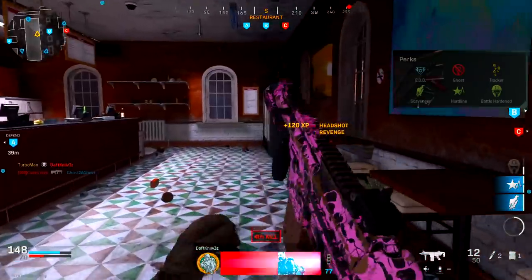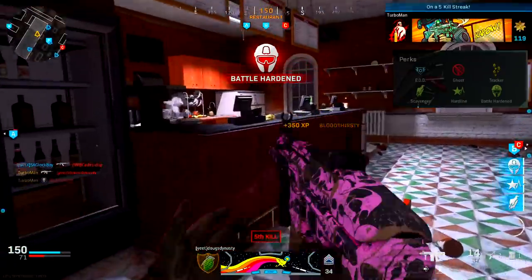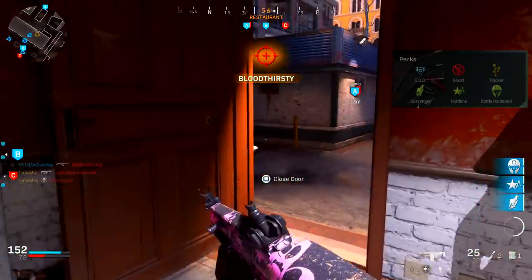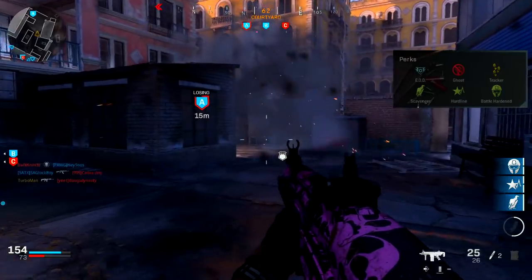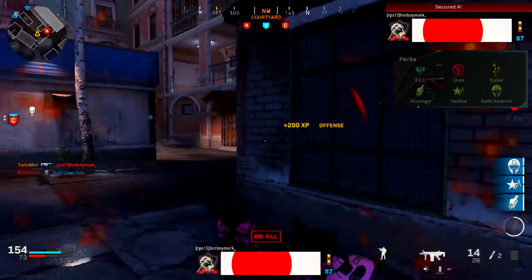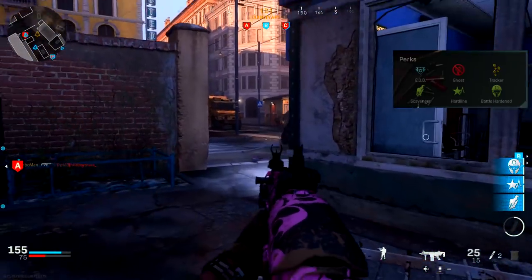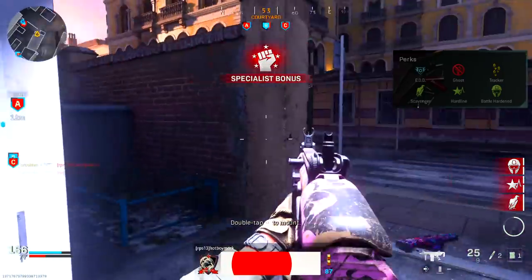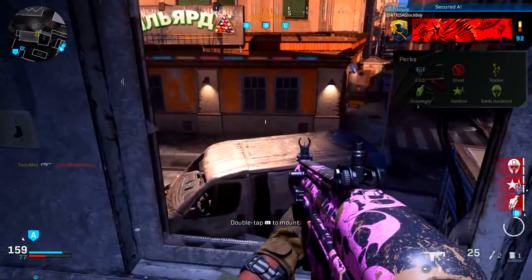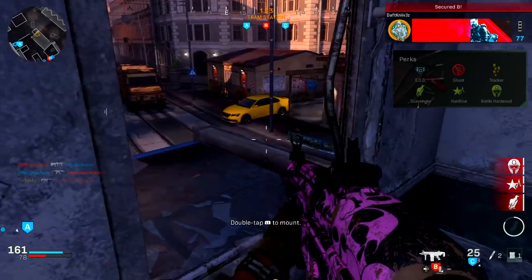For perk number two I've got Ghost. The reason I'm using Ghost is to stay hidden from enemy UAVs — that is the most important thing you need to do in Modern Warfare because of how easy it is to obtain UAVs. If the enemy team constantly gets UAVs, especially if you're playing against a party, you're going to stick out like a sore thumb without Ghost because they'll spot you on the minimap and compass and coordinate your position with teammates. Smart players always run with Ghost — that's how you avoid unnecessary deaths and stay alive longer.